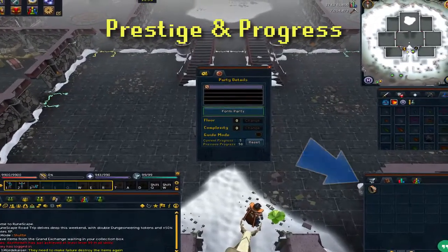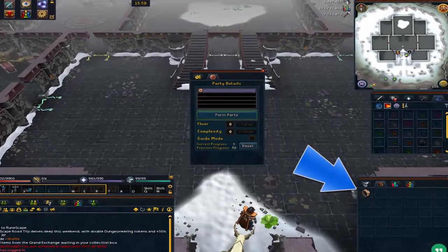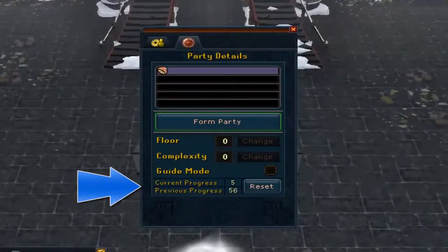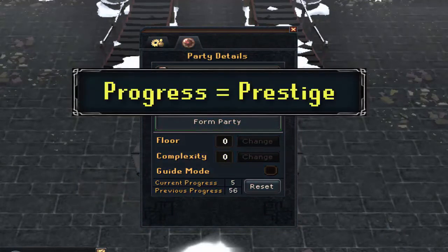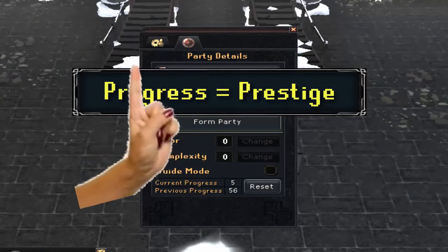You will have to open the party interface by clicking on your Ring of Kinship. At the bottom of the interface you will notice two lines of text that read current progress and previous progress. Progress and Prestige in this context are the same thing, so don't get confused.